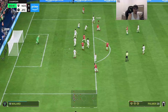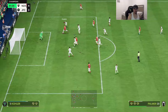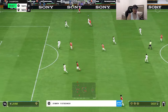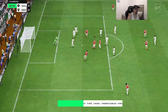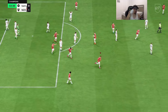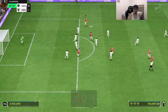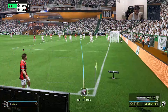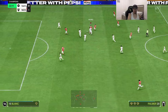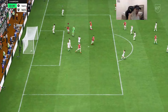Not bad on the left stick dribbling for somebody with his height. He's onside — a shot cancel. What a finish! Holding the RB or R1 for dribbling, he's just so overpowered. Palmer wins the header, plays it near post — a shot cancel, fakes the finesse, and a great layoff to Doku.